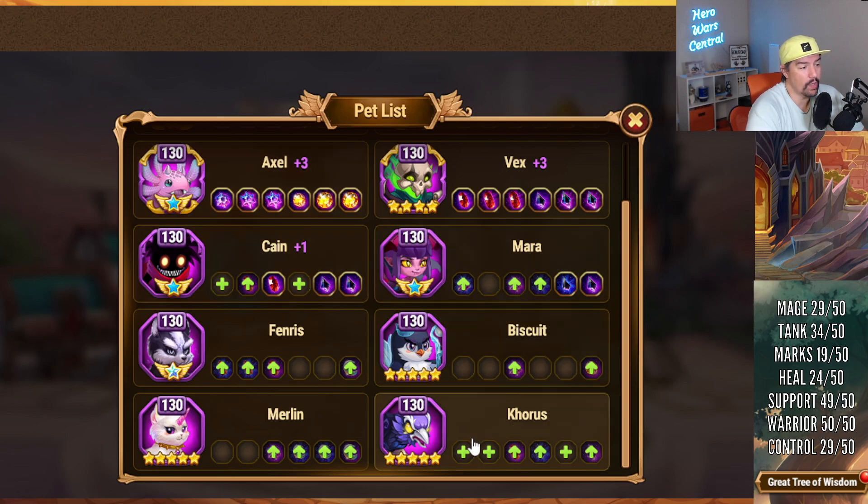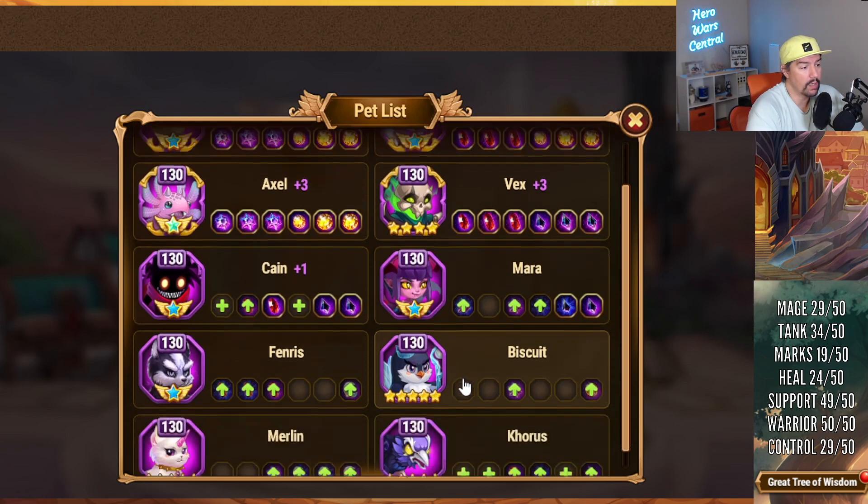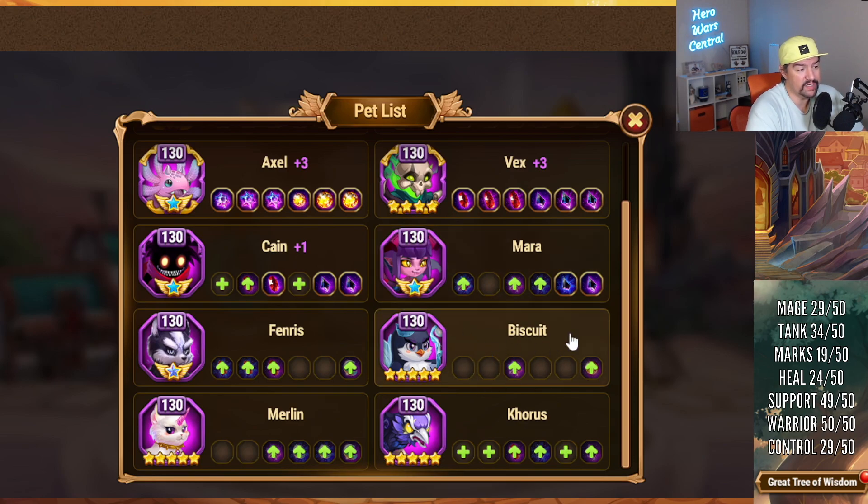Let me know in the comment section down below what pet you think I should work on next. I asked this question in my live stream and pretty much everybody said Biscuit because of Amira, because of the healing blocking for the tank fortification and the healing fortification in Clash of Worlds. I think the one I'm going to be leveling up last is Fenris and Merlin — since I've chosen to level the heroes that I have, Fenris and Merlin have the least use case. I don't really care too much for Celeste, and I don't really use big mage teams that require a Merlin team pet. Fenris is just not as good as Vex in almost every instance.